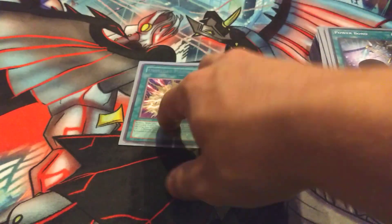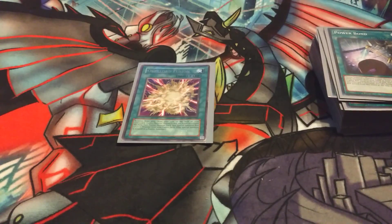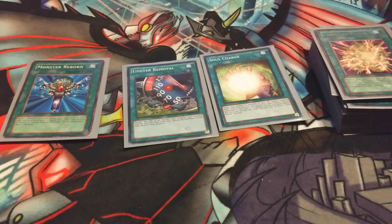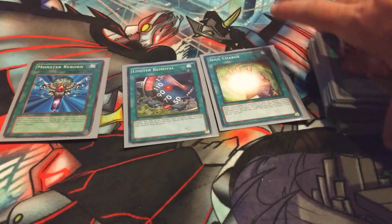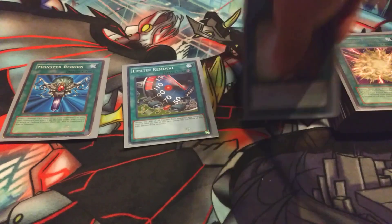I also have an Overload Fusion, because Chaos Giant is a Dark Fusion monster; Limit Removal, because they're all machines; Monster Reborn, because Monster Reborn; and Soul Charge. Soul Charge is really there for later gameplay, or if you're going first, just in case you get blown out of the water, because this deck is a super glass cannon.